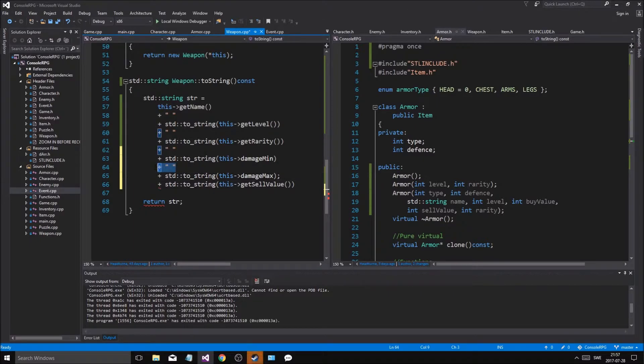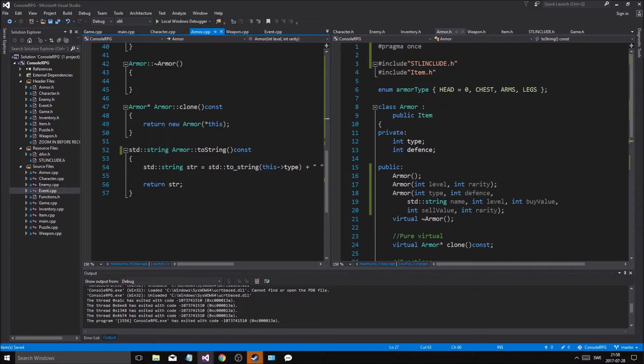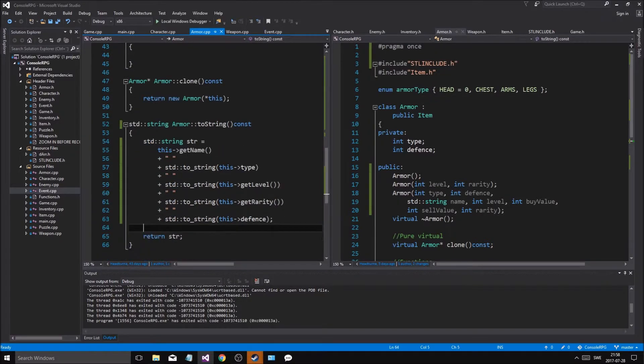Probably before that I need this as well - right there, okay, so that's good. I'll copy these and then go into armor's toString and just copy that in here. So name - I'm gonna start with name, getLevel, rarity, defense, and then type. Name, type, level, rarity, defense - whatever, we'll keep it like that.